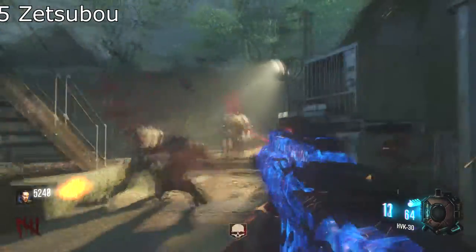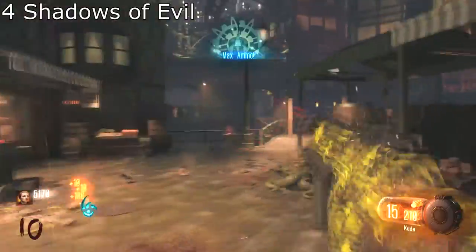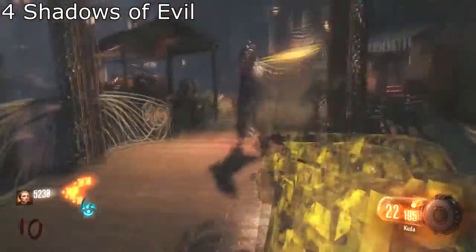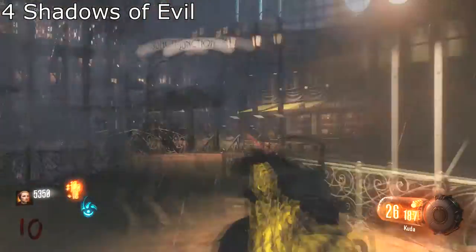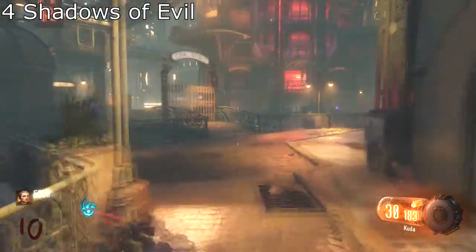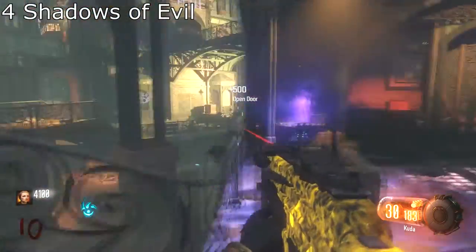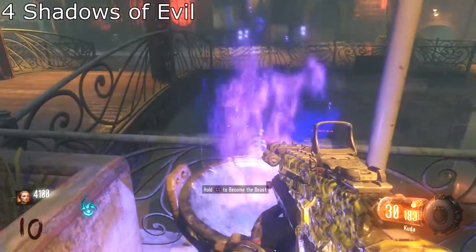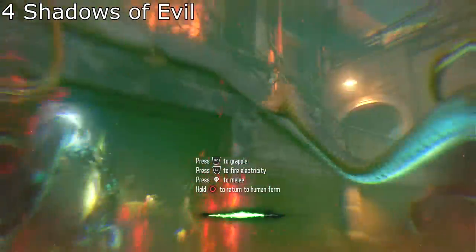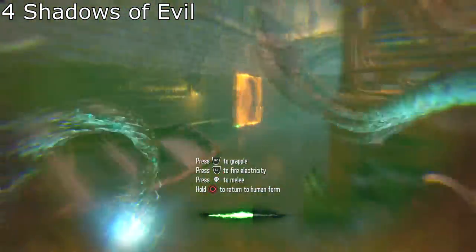Let's go from Zetsubou No Shima to Shadows of Evil — the first map of Black Ops 3, which I enjoyed. You heard it, I enjoyed it — what do you want from me? It's a cool map. The Apothicons are nice, the monsters are nice, the flies are — eh — but the meatballs are nice. And the way you get your sword, how you upgrade it, and how you do the easter egg — it's very well done, well thought out. That's why it's on number 4.